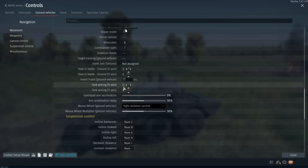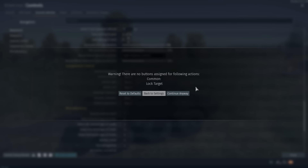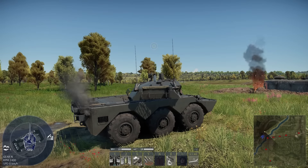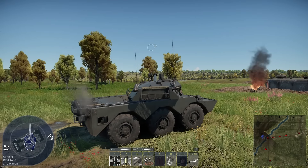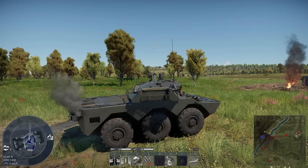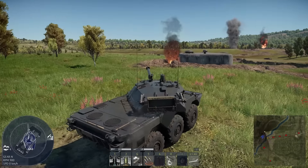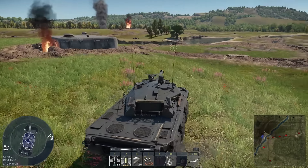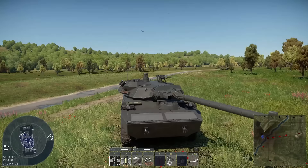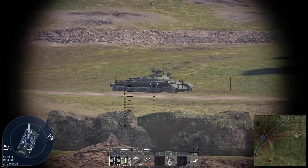There is also increase clearance and decrease clearance. What that does is turn you into a lowrider — you can make your vehicle's overall silhouette lower or even higher. That is perfect for situations like little bunker areas where you want to shoot over concrete or hide behind cover. I hope you found this video helpful, good luck out there, and cheers!